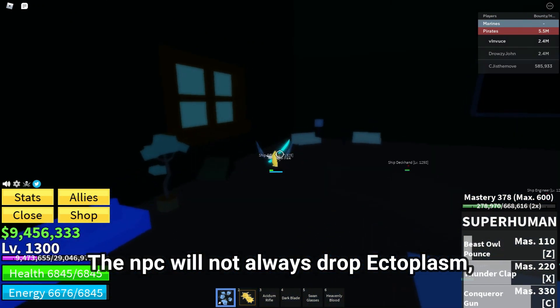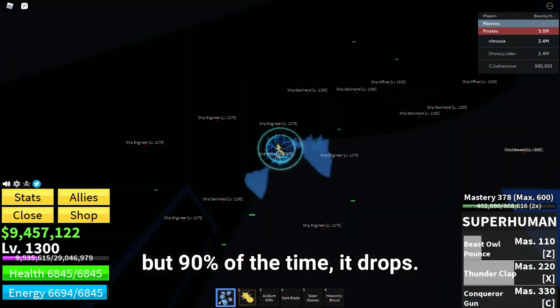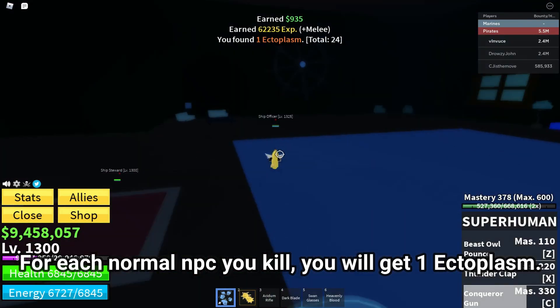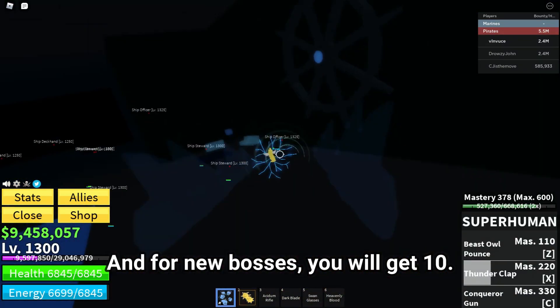The NPC will not always drop Ectoplasm, but 90% of the time it drops. For each normal NPC you kill, you will get 1 Ectoplasm. And for new bosses, you will get 10.